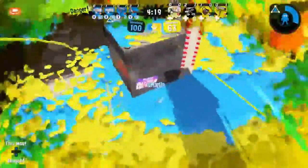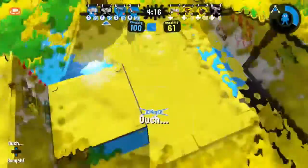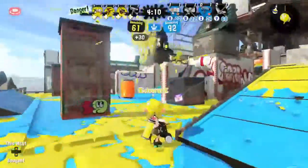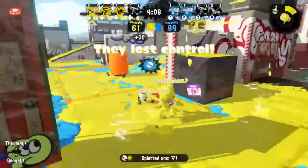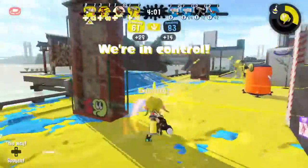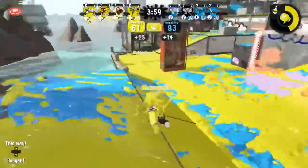Splats are going back and forth. Ivo comes out of nowhere with that Ultra Stamp, looking to get some good picks and control the area around the zone. He gets a kill by throwing the hammer — you don't see that very often. A very flashy second kill from Ivo, and that's a great way for Cephalopods to take control of the zone.